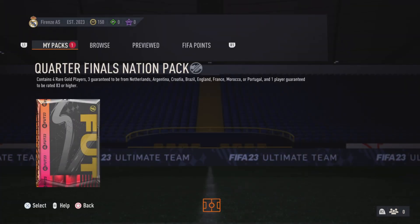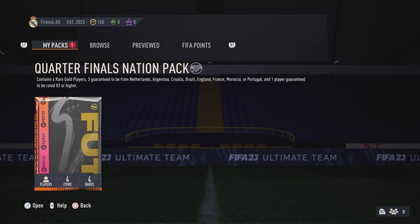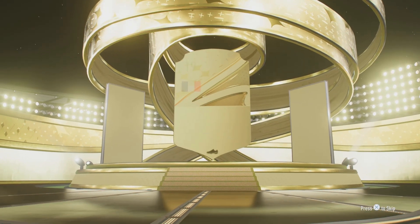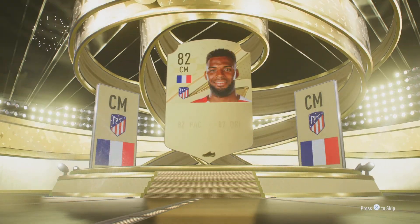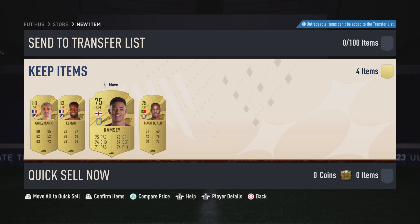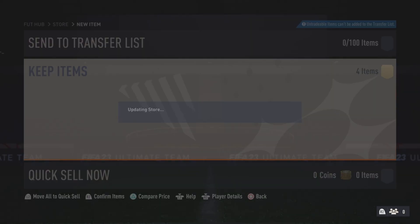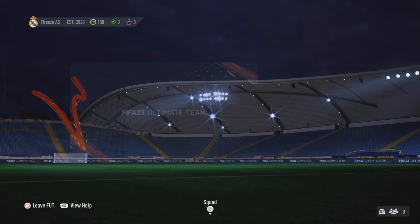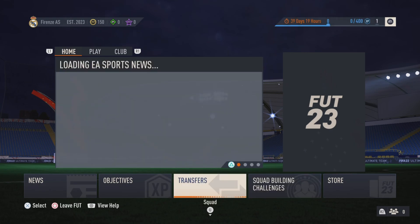The quarter-final nations pack contains four rare gold players, three guaranteed to be from Netherlands, Argentina, Croatia, Brazil, England, France, Morocco or Portugal, and one player guaranteed to be 83 or higher. Let's go - it's been opened. It's a board French central mid, Lamar - that's not bad. I'll take Lamar to help in the midfield with Valverde. That is a very good start!